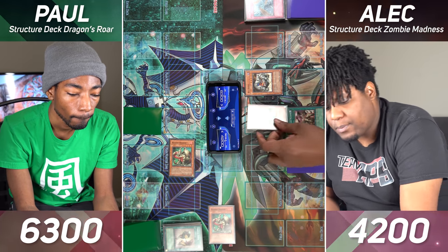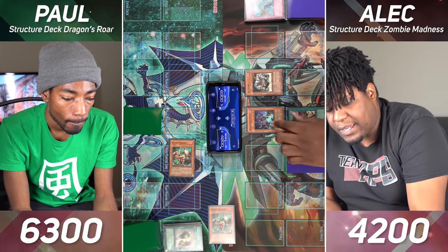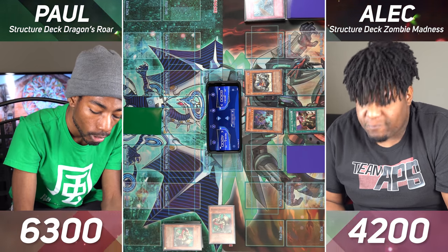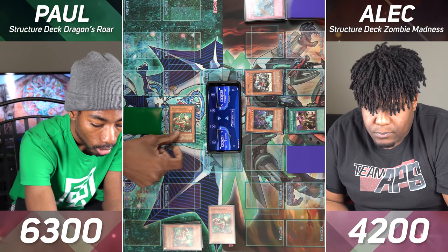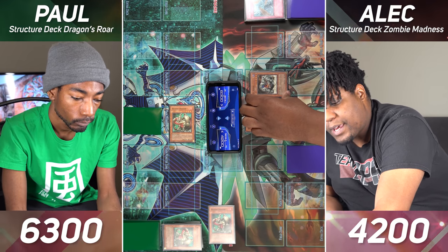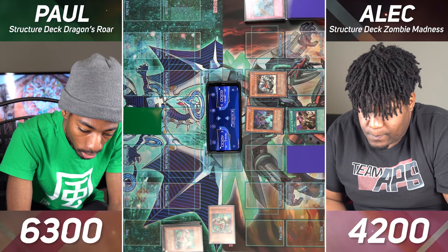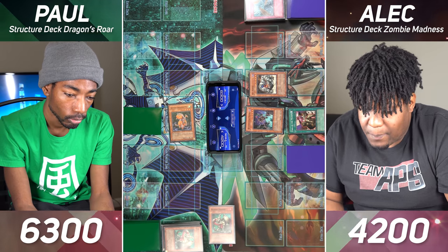Draw for turn. I will Normal Summon my Regenerating Mummy and I'll enter battle. My Regenerating Mummy has 1800 — it'll attack your Masked Dragon. Masked Dragon is destroyed, its effect will let me summon a Dragon monster with 1,500 or less attack — my final Masked Dragon. And then I'll have my Ryukoki attack your last Masked Dragon. Same thing — I get to summon a Dragon, and this time I'll be summoning my Armed Dragon LV3. And I'll pass.